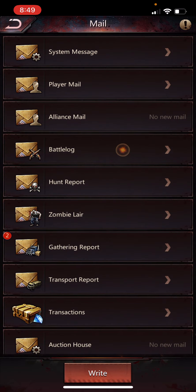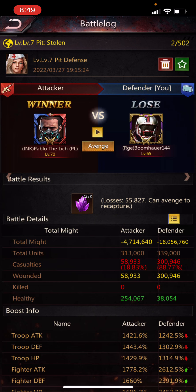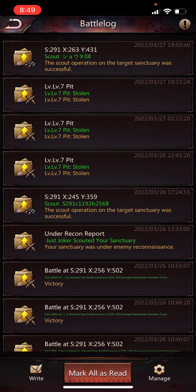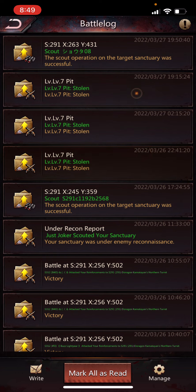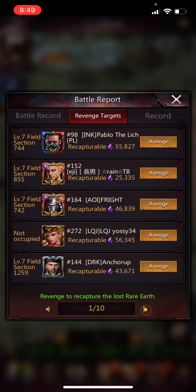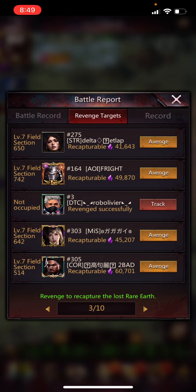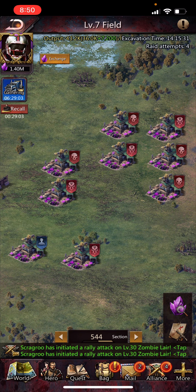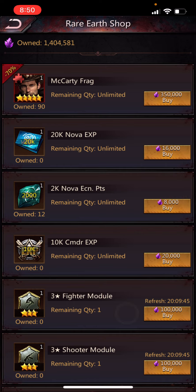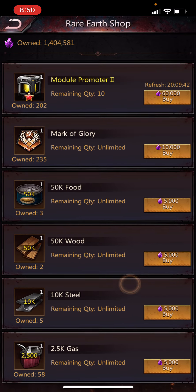Looking at battle results from when I got kicked out — I lost 55,000 rare earth. If I had recalled before getting kicked I would have saved that. You can also avenge losses: if you click Avenge you can sometimes successfully revenge — like if a rider barely beats me, my shooters can usually beat that rider. Always check if you can avenge to recover the rare earth you lost. The shop here is also good for modules and resources.